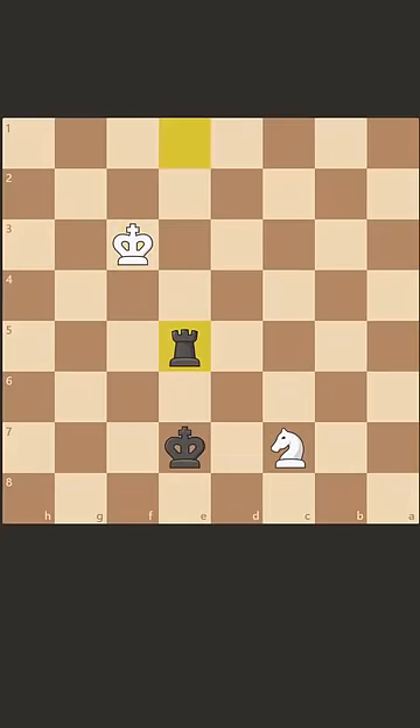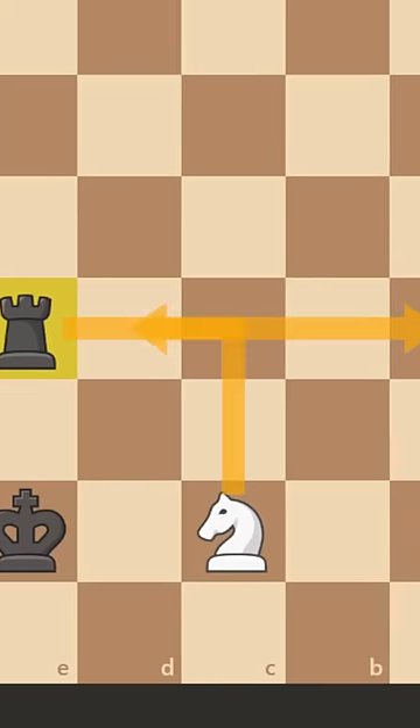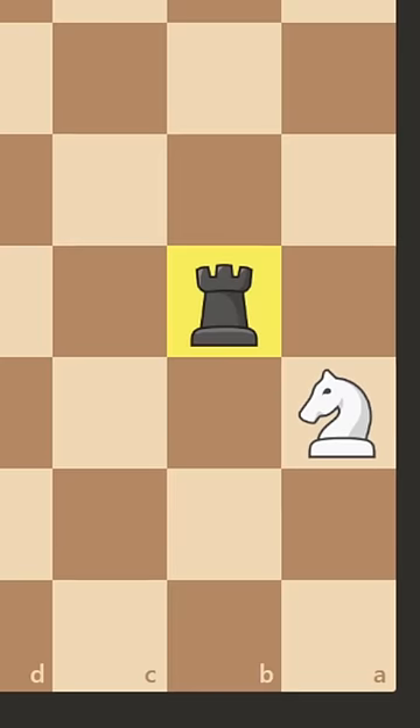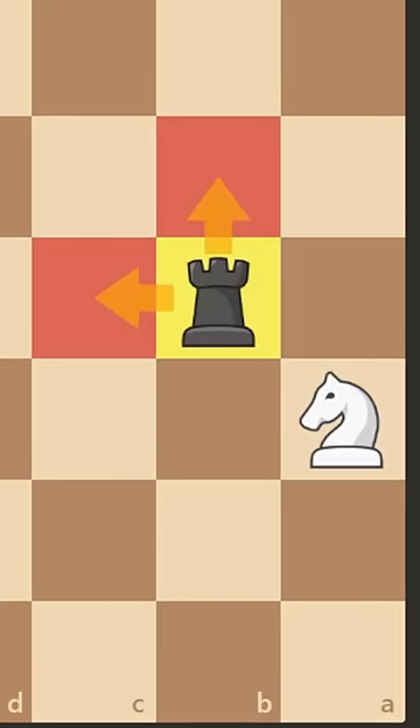First, we play rook e5, cutting off the knight from the 5th rank. When the knight moves to a6, we play rook b5, once again cutting away the squares the knight can go to.